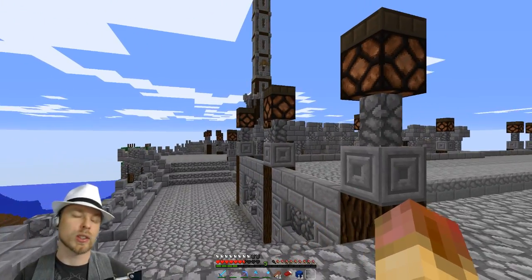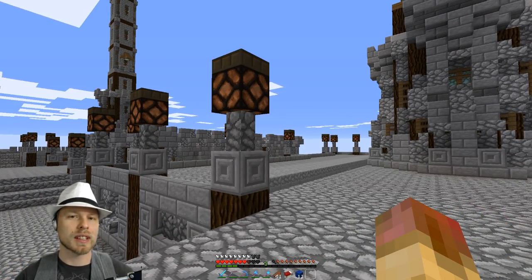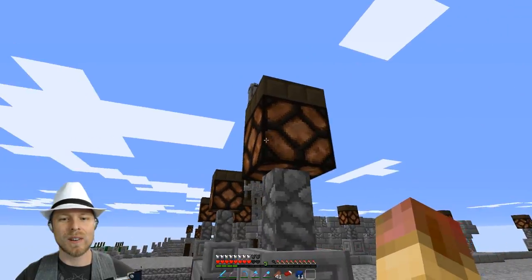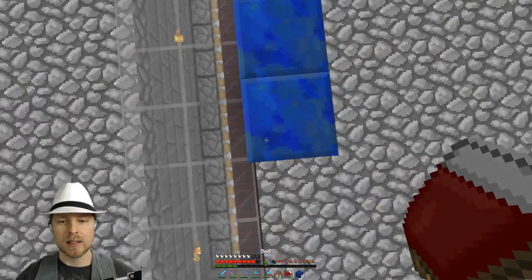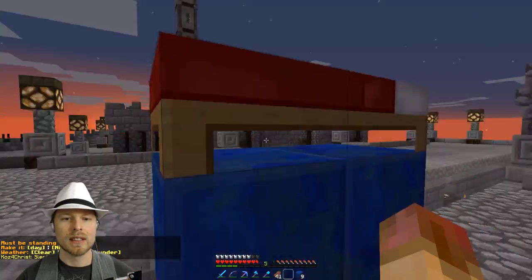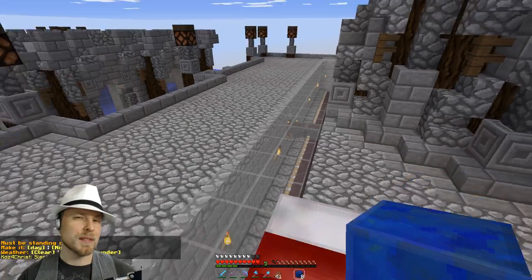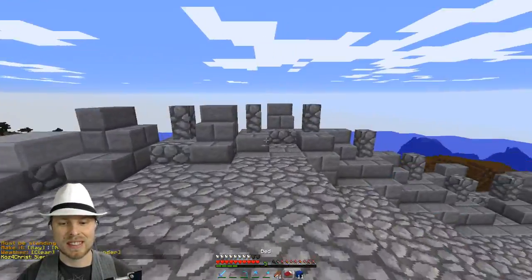Welcome back. We are taking a look at Soap's build at spawn. He had it pretty basic because he just wanted to get the farm working. Now he's made it pretty, pretty, pretty, pretty. The lights are pretty cool. We put daylight sensors on all of them so that they would turn on at night. We just make it night — see, they all turn on. That's pretty cool. I like that little hack. It's kind of expensive because you're going to use up all those daylight sensors, but that's how it goes.